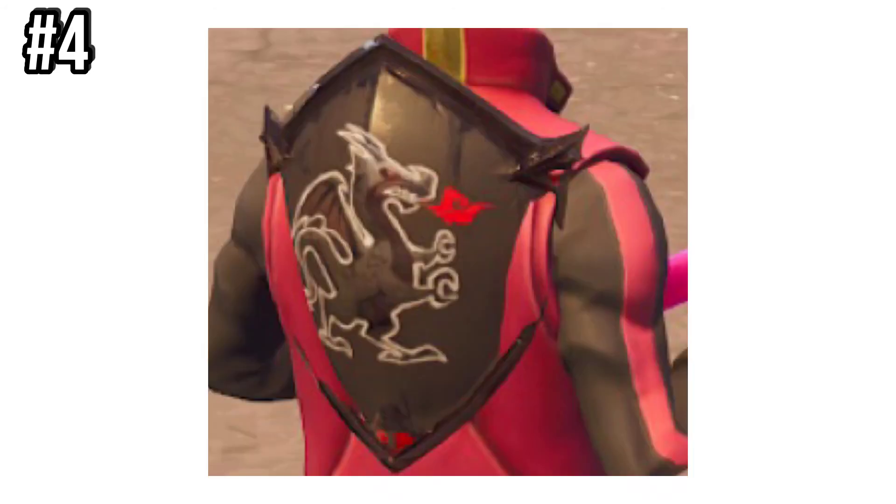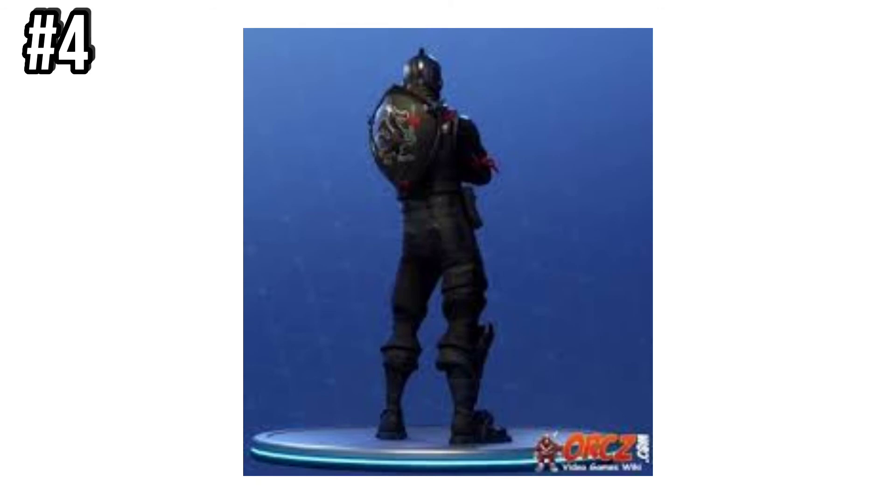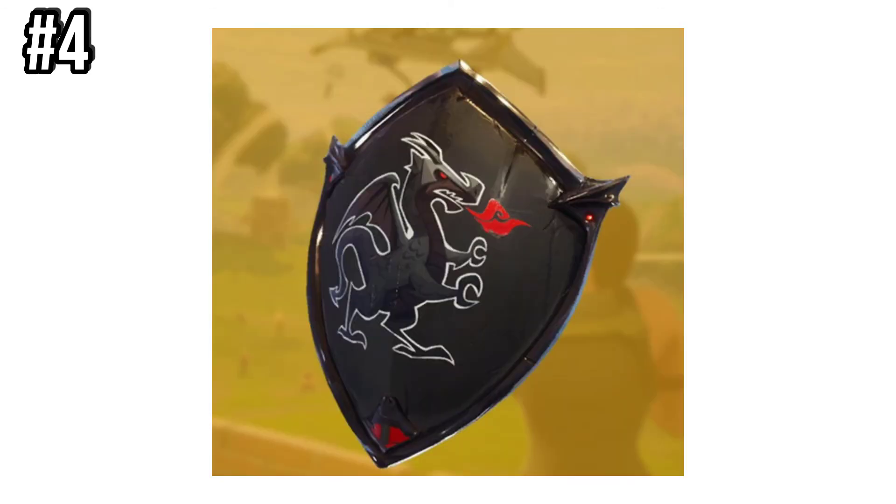Number 4 is Black Shield. This was included alongside the Black Knight skin in the Chapter 1 Season 2 Battle Pass. To get this, you had to really do the grinding, and that makes it one of the rarest backblings.